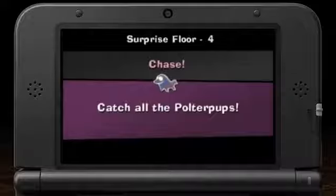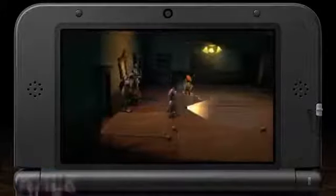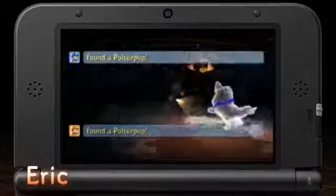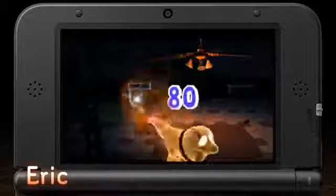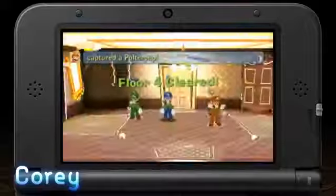In this mode, basically use your dark light device with the Y button to track down the paw prints of the Polter Pups. Anybody see paw prints yet? Looks like they're heading to B. Looks like someone found them — they're battling. That was the mama. Nice, got him.